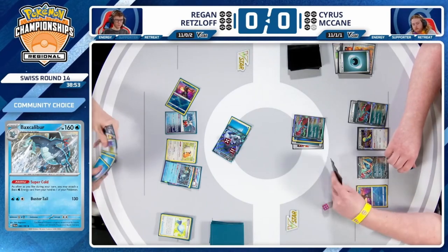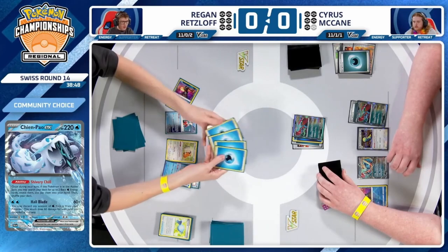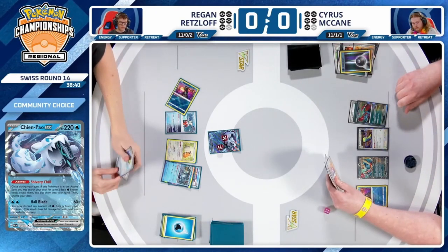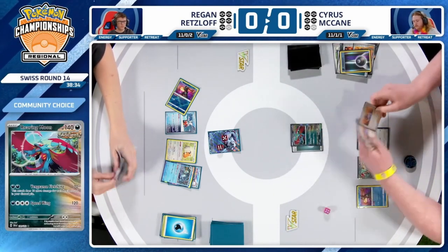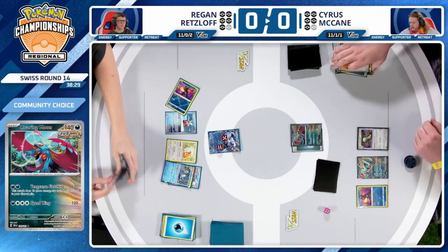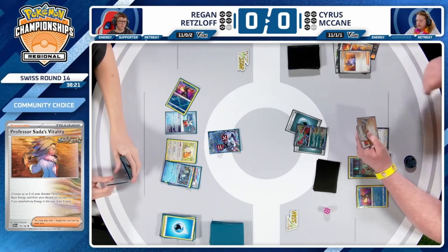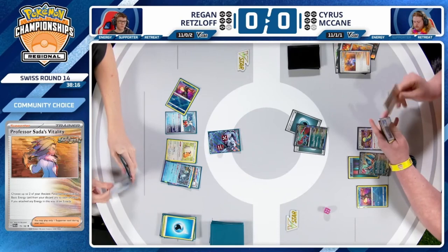Is there ever an argument to use the Iron Bundle here? It looks like Regan will go for the Hail Blade, discarding energy, and one of those Frigibax is found off the prizes. Regan perhaps holding his breath, hoping that Baxcalibur does not go down. He was not able to load any extra energy into play. Cyrus has that Professor Sada and will get solid value — an energy card apiece to the Roaring Moon and the Roaring Moon EX. Three cards found from the top, and yet another Ancient Booster Energy Capsule.